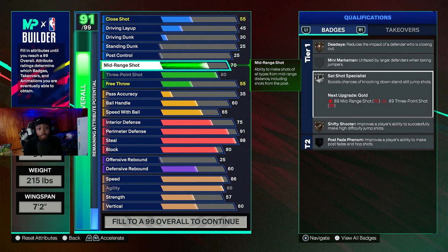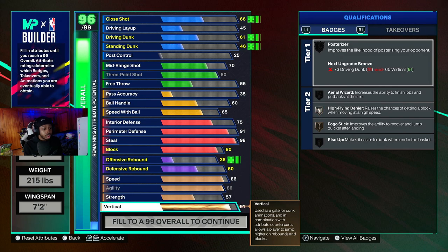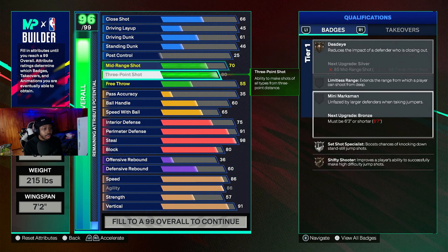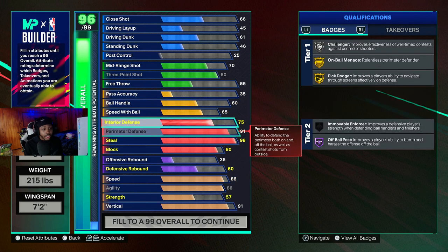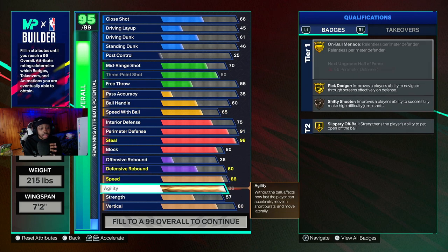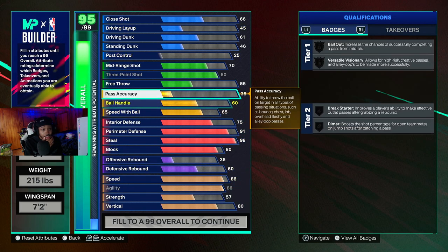This year, mid-range does help you get extra badges — set shots specialist, so we'll probably come back to that. As a lockdown, you really don't need interior as in driving and dunking, maybe if you're trying to run to the paint from under the corner. They really changed the builder up this year, so it's kind of hard. I see why a lot of people are trying not to go that much speed and agility, because you can't really get high strength and high other stats at the same time — at least not that I'm seeing.